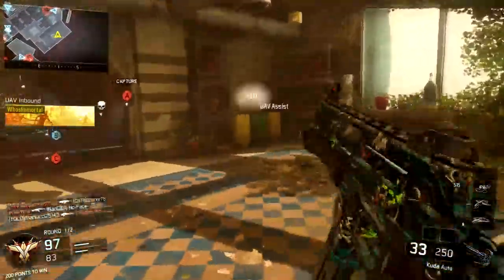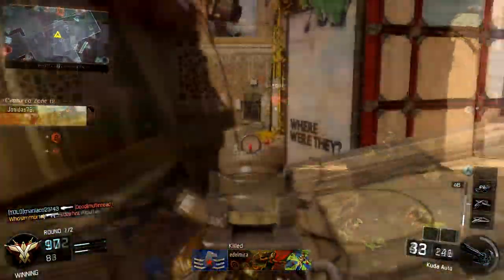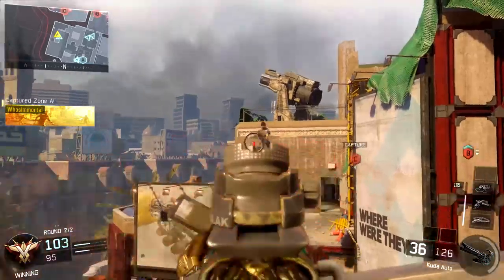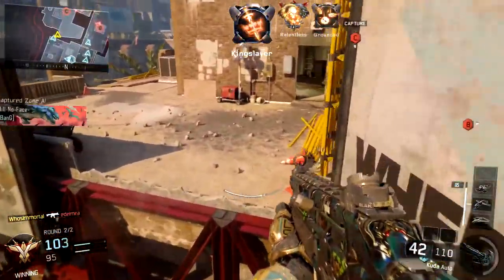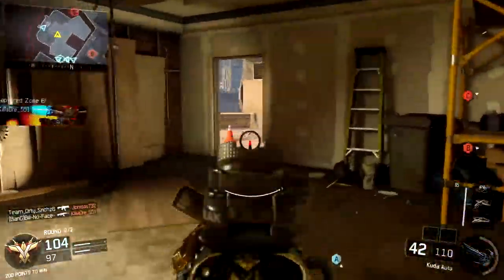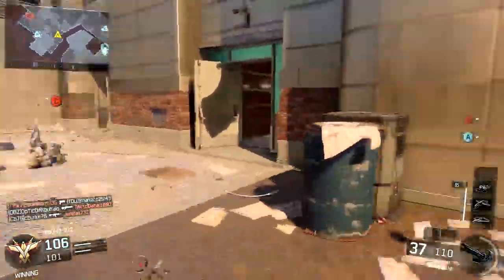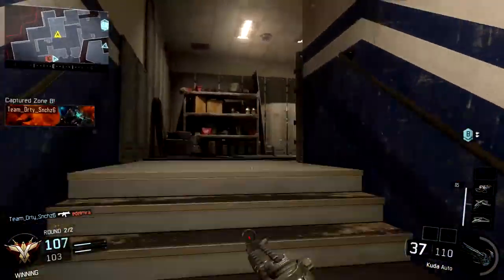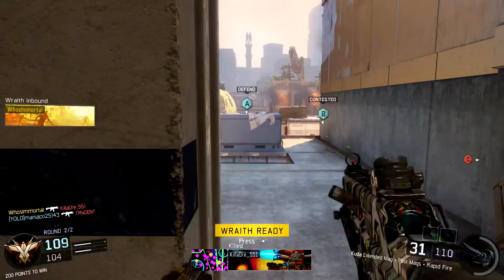Along with the new weapons, we also got some new specialist gear and three new epic camos. One of which you guys are seeing in the nuclear gameplay in the background — the Prestige camo. Then we also got the Etching and Ritual camos. Etching reminds me of the Royalty camo from Advanced Warfare — it's sort of like a gold-plated camo with what seems like someone took something sharp and etched in random lines.